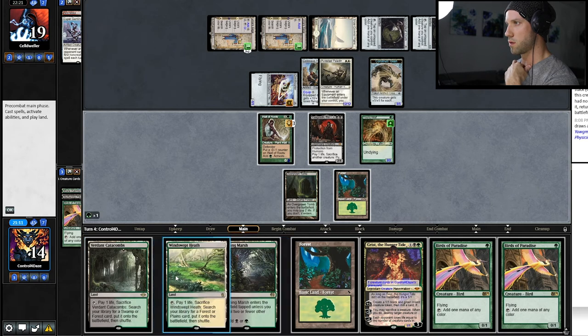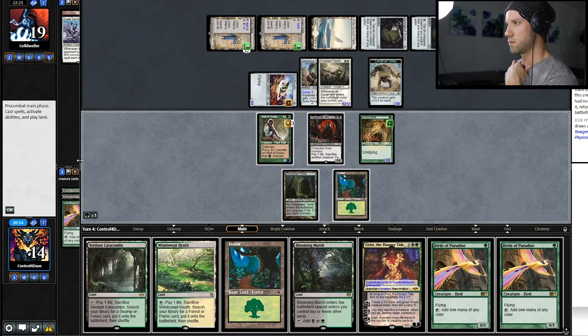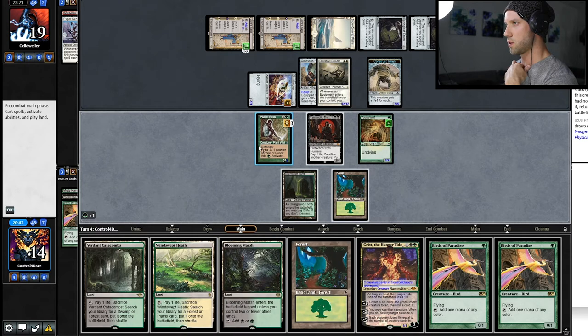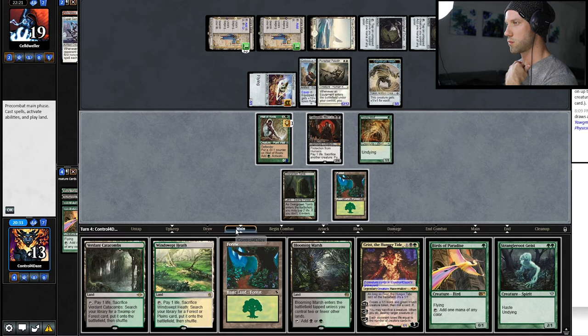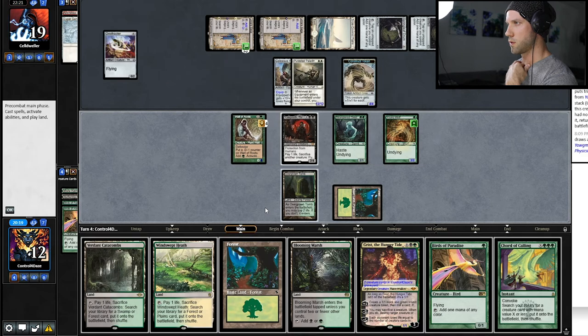Okay, so that's pretty good. The question is: do I just Grist and kill the Paladin, or do I go for something else here? He's got two cards in hand, and we did not use our Wall of Roots yet. I think we're gonna draw a card first. Okay, Grist is pretty good. So I think we're foregoing the Paladin plan here. Okay, we got the kill.